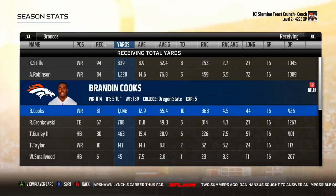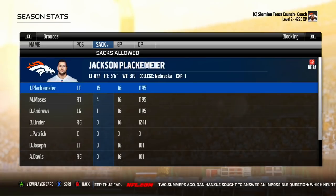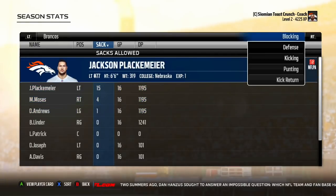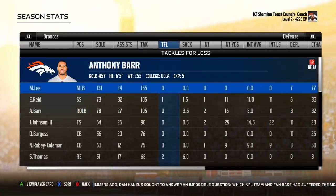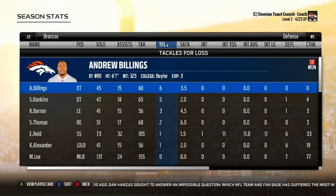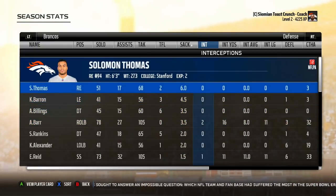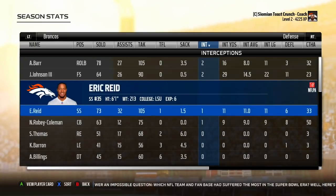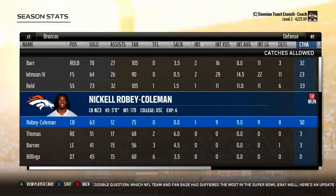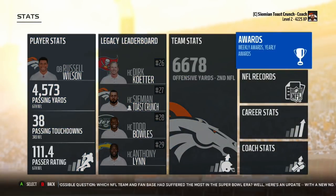Alan Robinson leads in yards: 1,228 yards, five touchdowns. Brandon Cooks gets over a thousand yards with 10 touchdowns. Rob Gronkowski gets five touchdowns as well. Sacks allowed: 15 from the rookie left tackle — not bad actually. Markel Lee at 155 tackles, Eric Reed 105, Anthony Barr 105. Andrew Billings got six tackles for loss, Sheldon Rankins five. We got basically no pressure though — what happened? Anthony Barr two picks, John Johnson two picks, Eric Reed one, Robey-Coleman one. The defense just is not playing well.